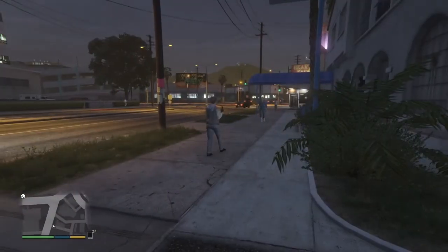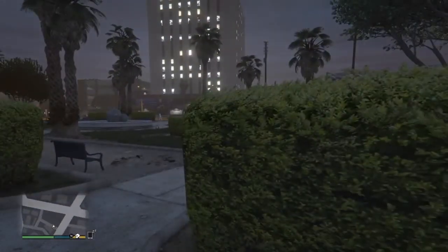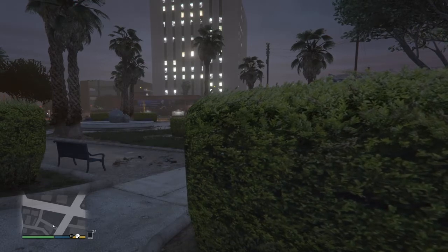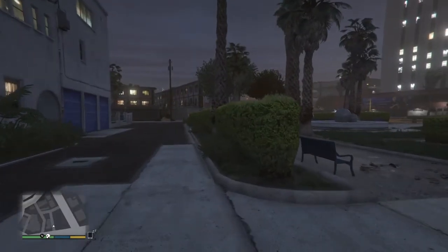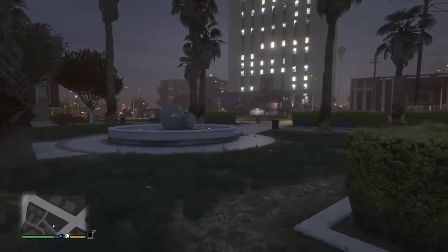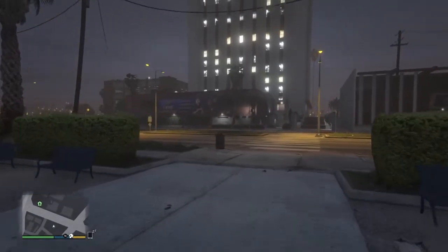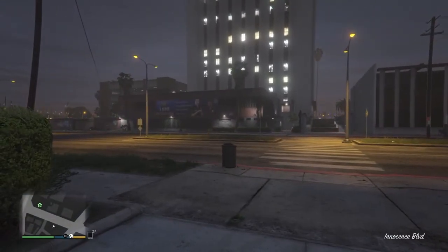I almost forgot to tell you all how to get the hearse in GTA 4. Like I said, the only way to get it is after you complete the mission Undertaker. Then you have to very quickly get in it before he takes off, or you'll never find it again. After that, you can take it back to your safe house.